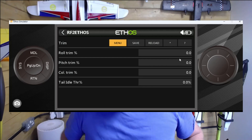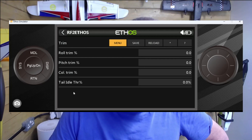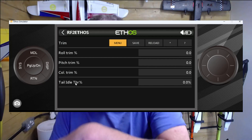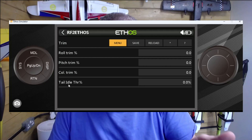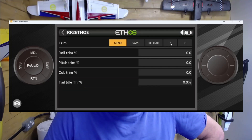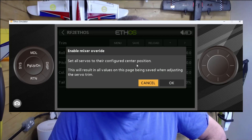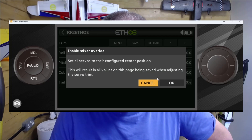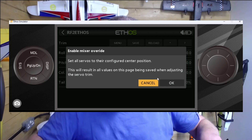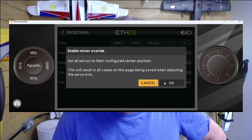The system does a query on the flight controller asking: are you running a motorized tail or a regular servo-driven tail? In this case, the simulator detected a motorized tail, so it's presented 'tail idle throttle'. Had I been running the other version, it would have presented 'tail trim percentage'. You'll notice a little star option — if you click on that star, you get the option to enable mixer override and set all servos to their configured center positions.